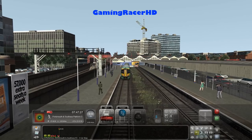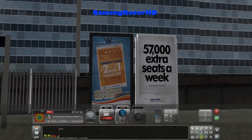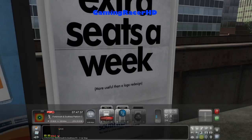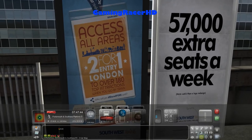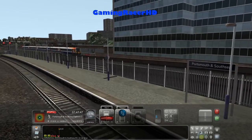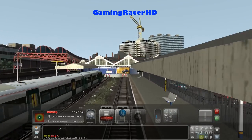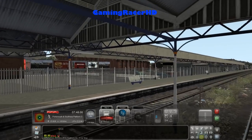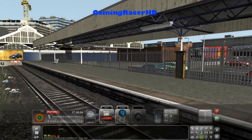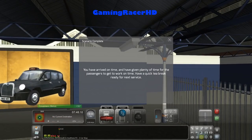57,000 extra seats a week — I don't believe that for a second, more useful than a logo redesign. Two-for-one entry London to over 180 top attractions when you go by train — well, for the price they charge, they should give those promotions all the time. You have arrived on time and given passengers plenty of time to get to work. Have a quick tea break ready for the next service — thanks very much.